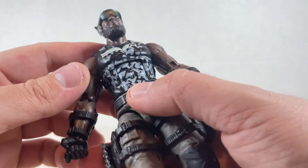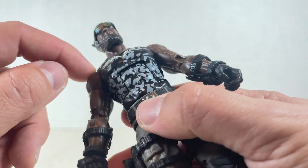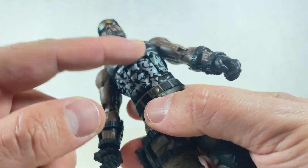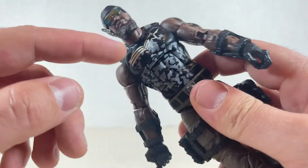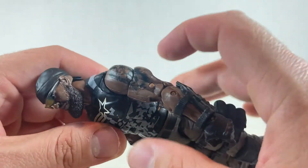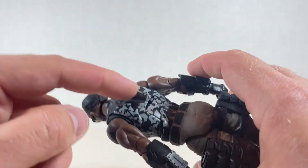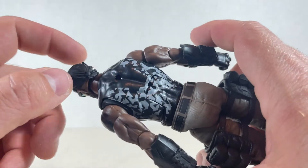He comes with this really nice design on his front. It's like camo but it's more technological — a little choppy and almost like knives, very pointy sharp little designs. Really neat, really cool. We have the G.I. Joe star over here. His lion tattoo right here. Some more jagged pointy designs on the back. Looks like there could have been a backpack for him — I could probably add something to that.